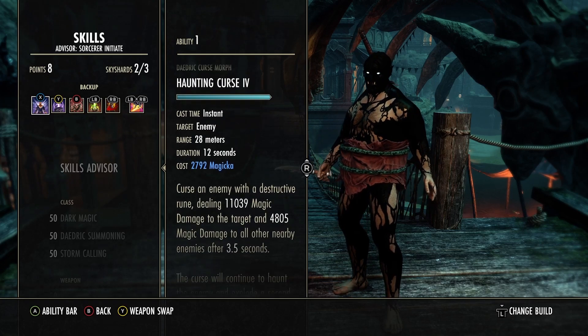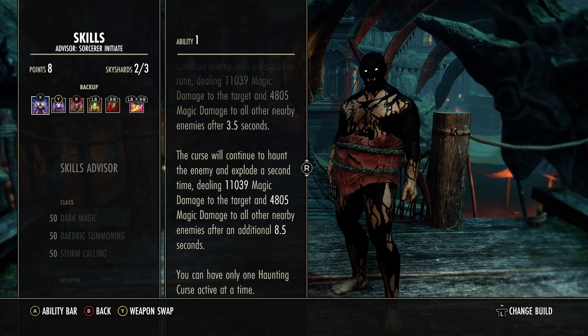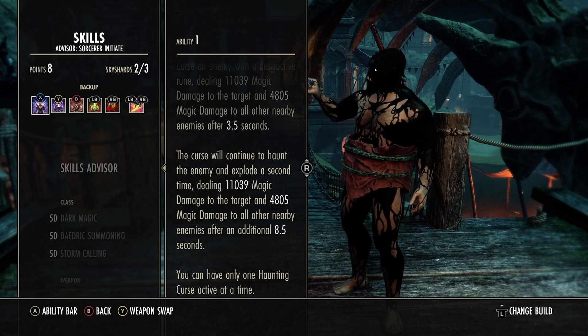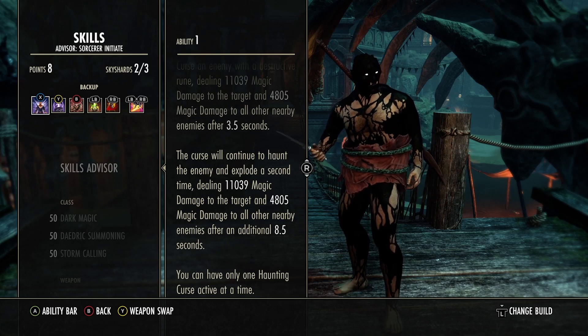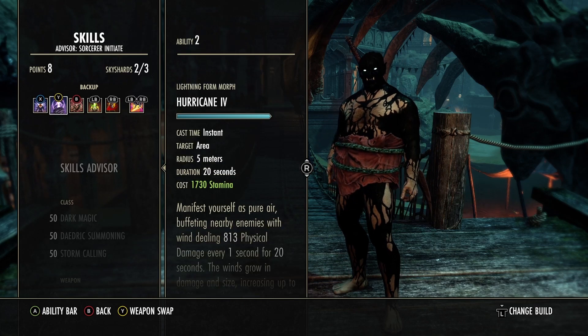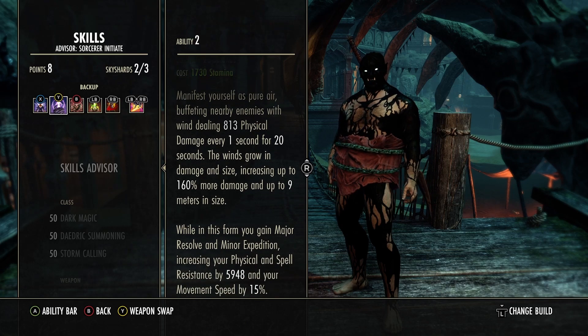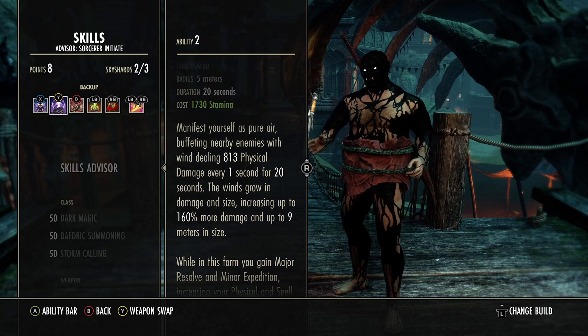The first ability on the back bar is Haunting Curse — basically the Sorc's nuke. You put a curse on them; after 3.5 seconds it hits them with 11,000 damage, and after 8.5 seconds it hits them with another 11,000 damage, also hitting targets nearby. Hurricane gives you major resolve, increasing your physical and spell resistance, plus minor expedition to make you run faster. It gets bigger after 20 seconds and does more damage over time — keep that up at all times.